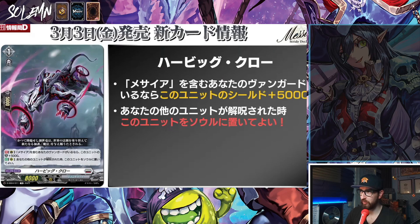Then we have Herbic Claw. If you have a vanguard with Messiah in its card name, this unit gets shield plus 5k. And auto on R: when your other unit is unlocked, you may put this unit into your soul.